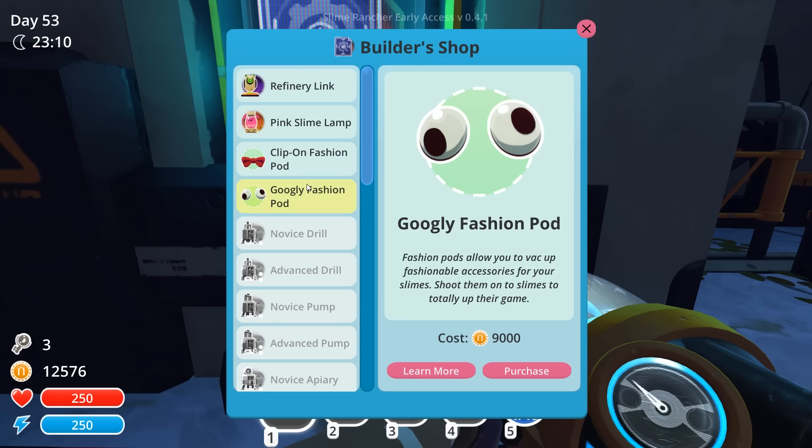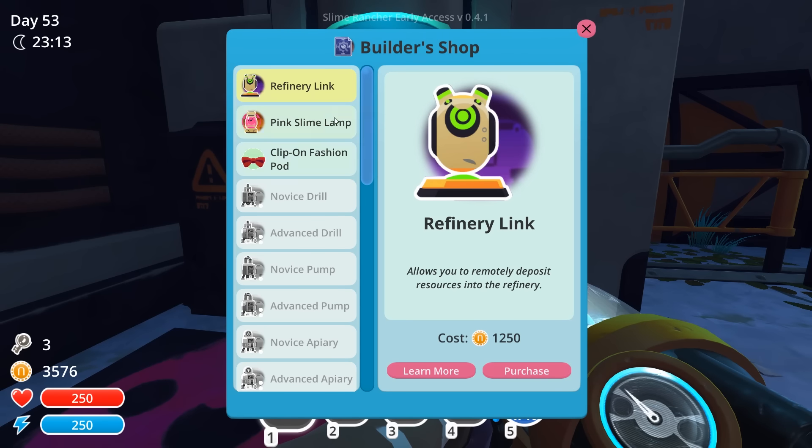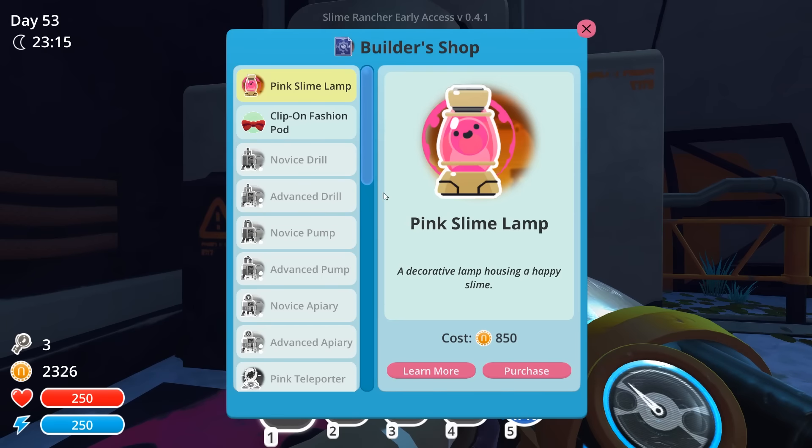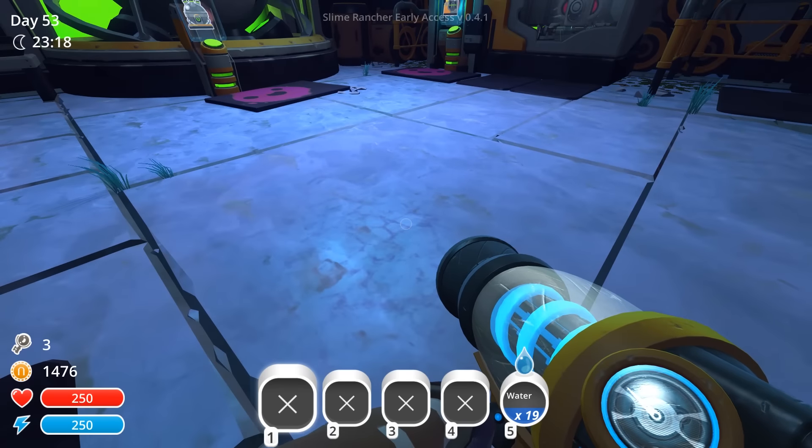We've unlocked the refinery link, the pink slime lamp, the clip-on fashion pod, and the googly fashion pod. These fashion pods basically vacuum up fashionable accessories for my slimes, and then I can shoot them onto the slimes to make them look awesome. I definitely want to make these, though they are very expensive. Do we want to do a clip-on tie or googly eyes? I think I really want the googly eyes - I feel like that's gonna be really good. We can also do the refinery link, which was actually really interesting.